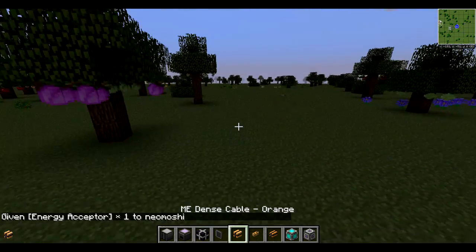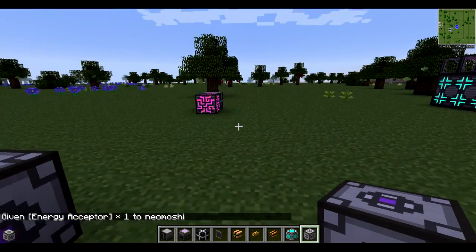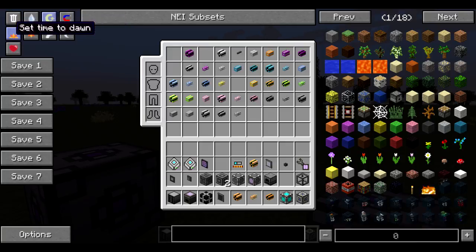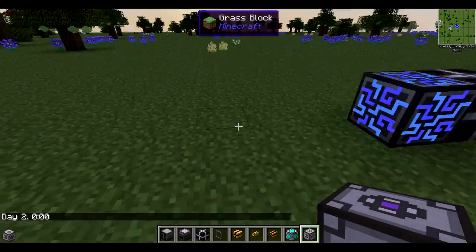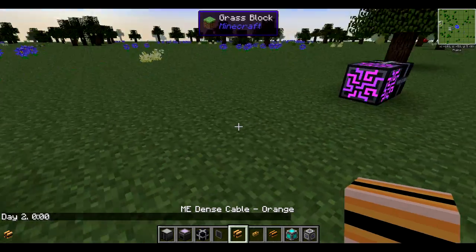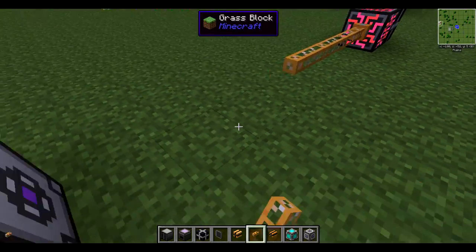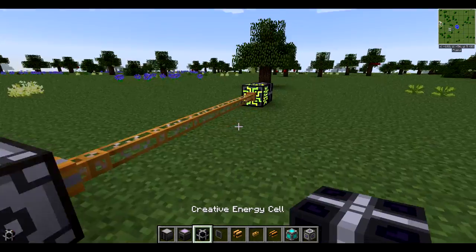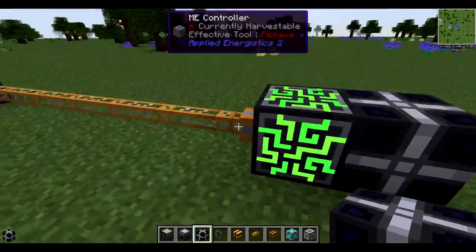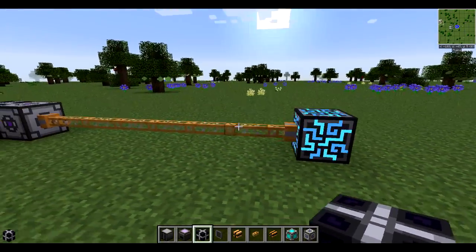So let's say this is 5 billion blocks away from the controller, and I just happen to run wire 5 billion blocks away, but I don't want to run power lines 5 billion blocks. Well, all I'd have to do is hook this up over here, throw down a power source, and we can get rid of this to kind of demonstrate it. As you can see, this is still powered. Yay, power!